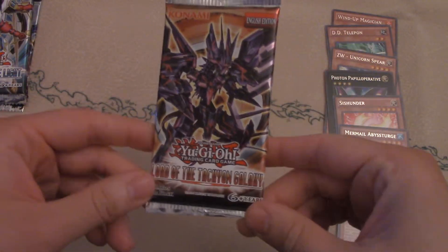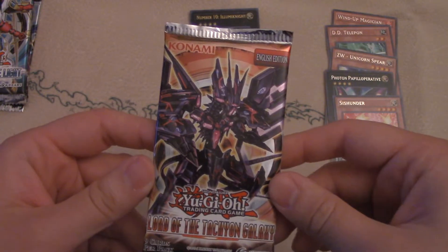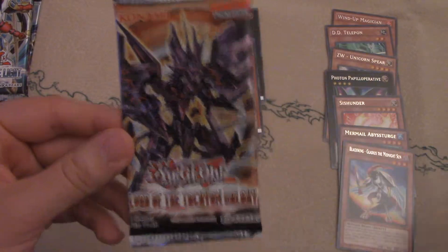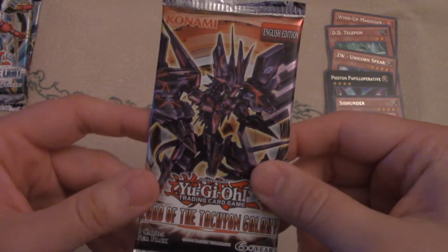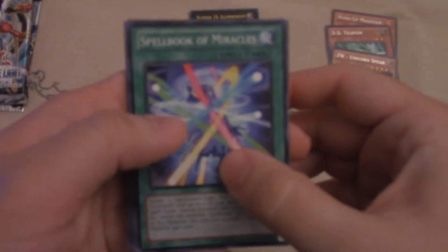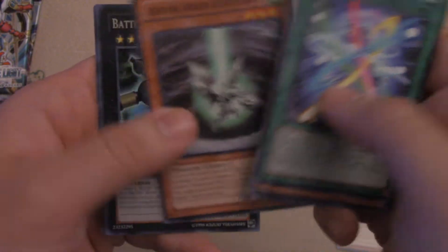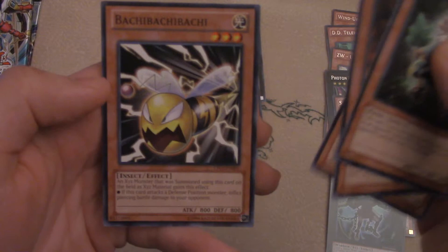Next we got Lord of the Tachyon Galaxy — more Galaxy Eyes cards. Galaxy Eyes Tachyon Dragon is on the front. There's support for Gagaga, Shark, Harpy, Fairy, Numbers, Madolche, Mermail, Prophecy, and Fire Fists — that's a lot. Dragon Rulers were introduced in this set, which pretty much warped the meta into the Dragon Ruler format. Also Mecha Phantom Beasts, the Draconnection Sack, and Spellbook of Judgment were big cards. Everybody was after that Draco Sack. We got some Baby Dragons and Battling Boxer Lead Yoke.